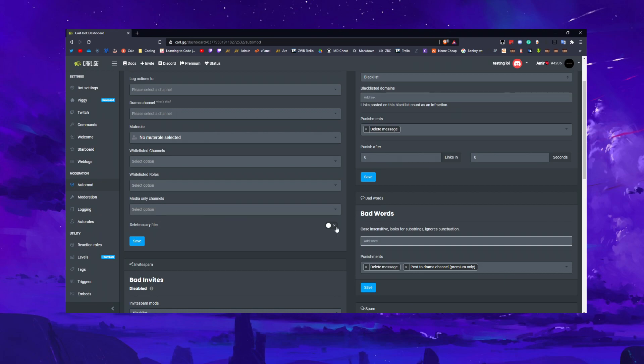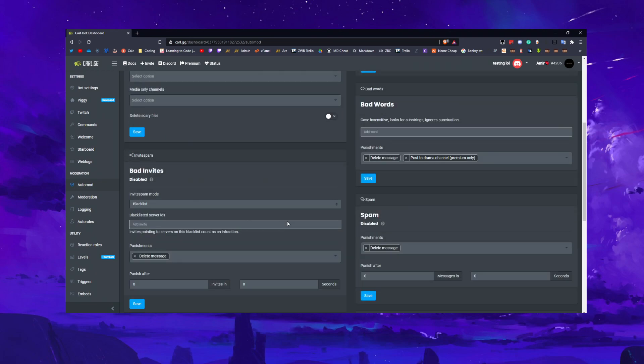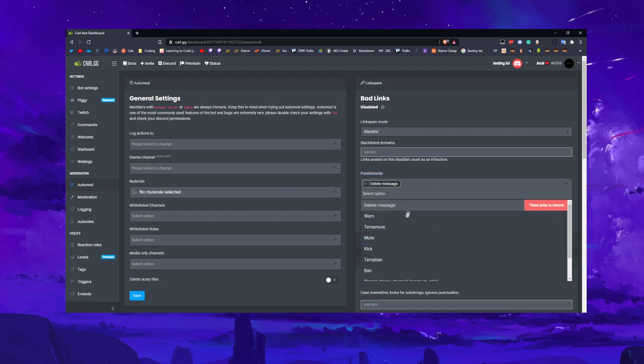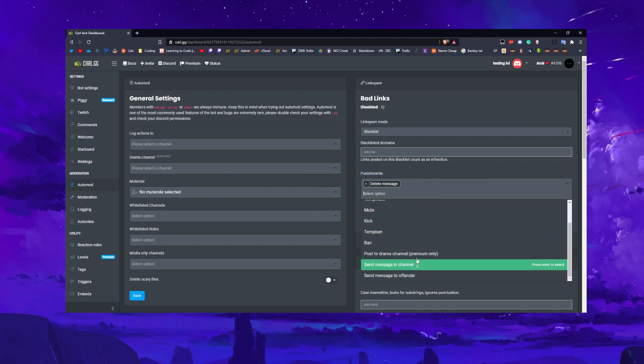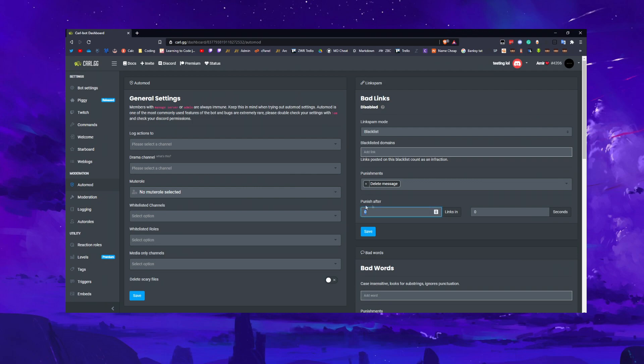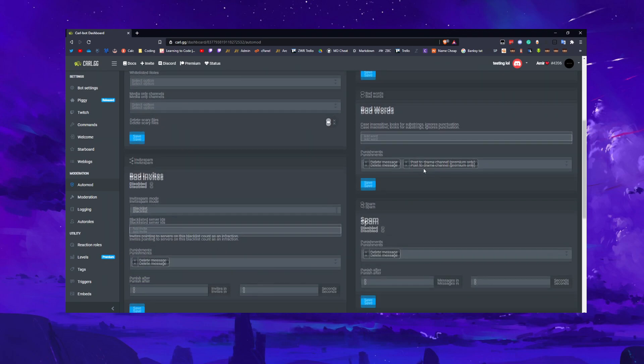Delete scary files — if Carl detects a dodgy file it will delete it to keep everyone safe. For links, you can choose a link mode: blacklist will blacklist them, and with blacklisted domains you can add specific sites you don't want shown. You can choose the punishment — I generally do delete message and perhaps warn or temp mute depending on your server. You can also set how many links triggers a punishment and the time window between each link.